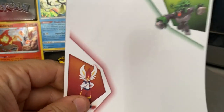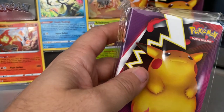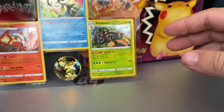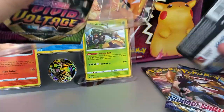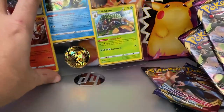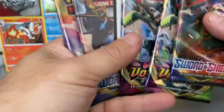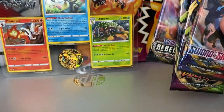You get a little notepad to write and take notes — I actually think I'll use it because I'm always looking for a notepad for video scheduling. You get this cool little mini portfolio where you can put like 10 to 15 cards — very nice. And then you get five packs: another Sword and Shield, Vivid Voltage, Vivid Voltage, another Sword and Shield, and a TCG online code card — all for you guys.